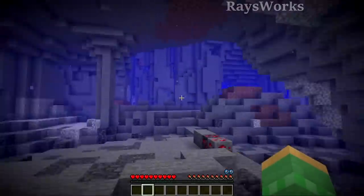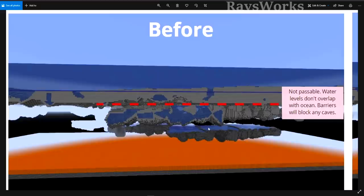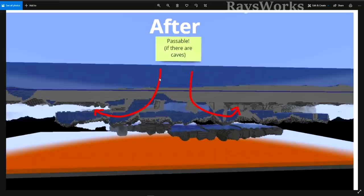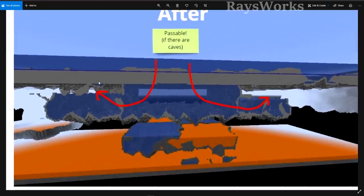I have night vision on so it's really easy to see ores. The biggest change to aquifers is how they interact with oceans and other caves. Before, aquifers were separated — down low while oceans were up above — and also separated from other caves. After this change, it's possible to go from the ocean down into aquifers and then back up into caves. There are some great illustrations by Henrek showing how this works.